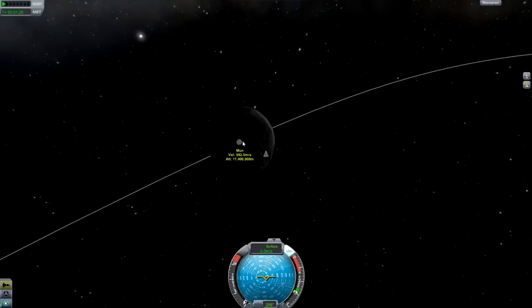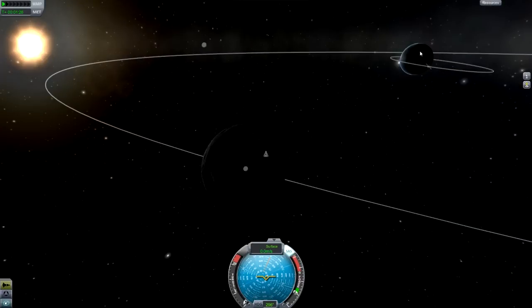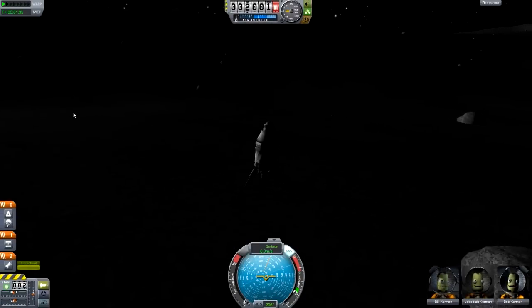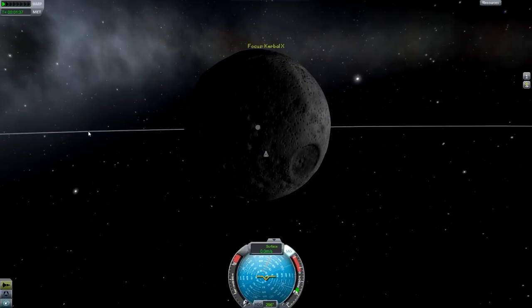You could get out of the moon's sphere of influence and then burn retrograde to bring your periapsis down to within Kerbin's atmosphere, or you could do what I'm going to show you, which is a lot more efficient and basically involves you doing the whole thing from within the moon's sphere of influence.